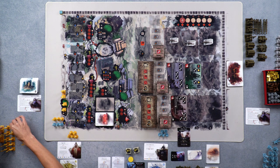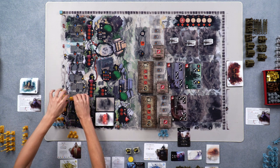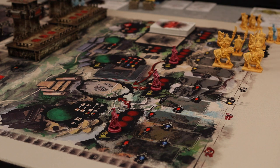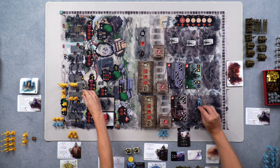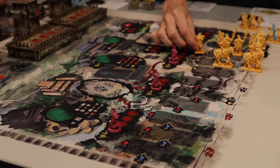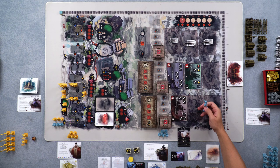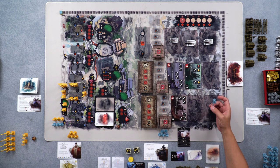So each of us starts with, in our supply, four archers, ten spearmen, and two knights. Because we're playing with the Black Powder expansion, we also have a very specific unique troop — soldiers. The snake clan has a crossbowman with some cool advantages, and every clan has a different type of special soldier for the Black Powder expansion. We'll go over those rules once we start explaining things in the playthrough.